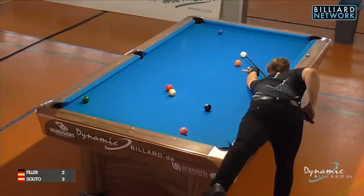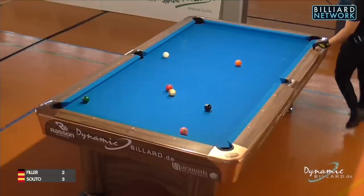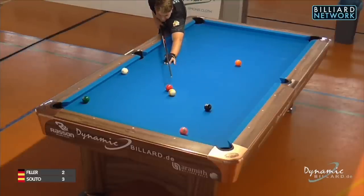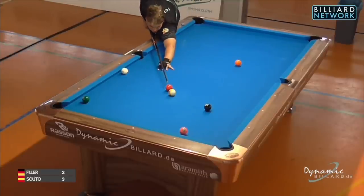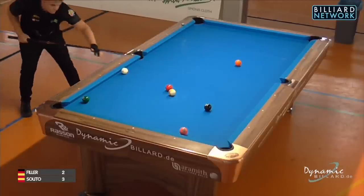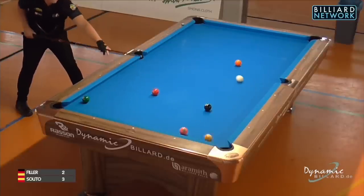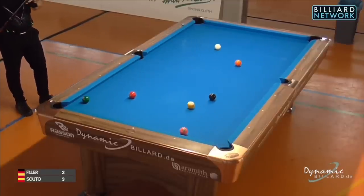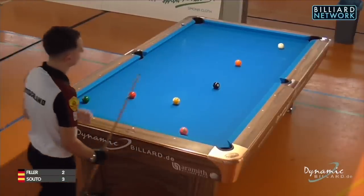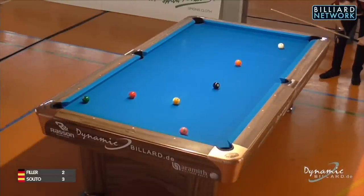Jonas also spotted that 3-9 combo and he's going to attempt it. The 3-9 being so close and pretty straight lined up with the pocket — although he wanted to be where his hand is now, so he overran position. He needs a bit more accuracy to make this combo. Oh no, hit it too thick — undercut the 3-ball. Two game-winning chances missed by Jonas.